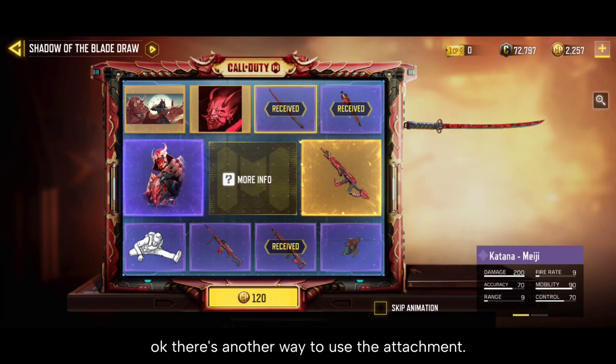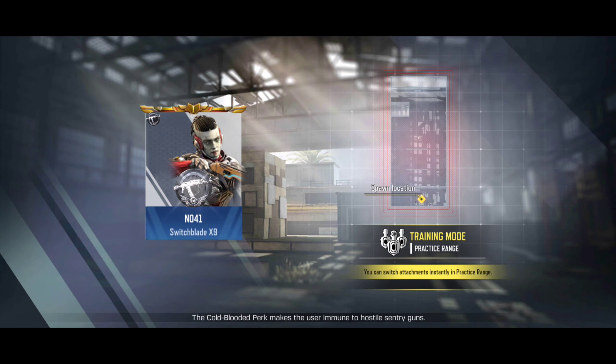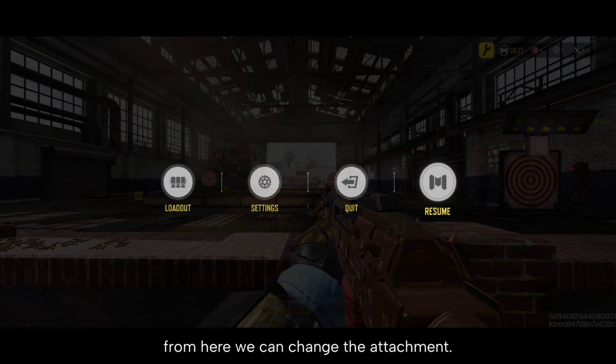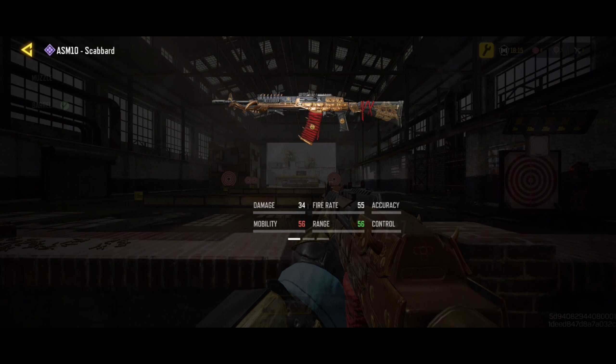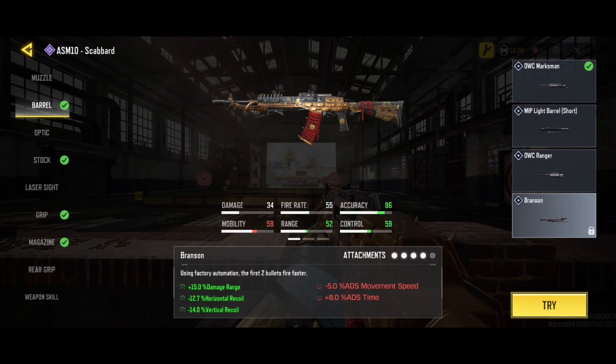There is another way to use the attachment. Let's go to the training mode. From here we can change the attachment. Let's equip the new barrel.